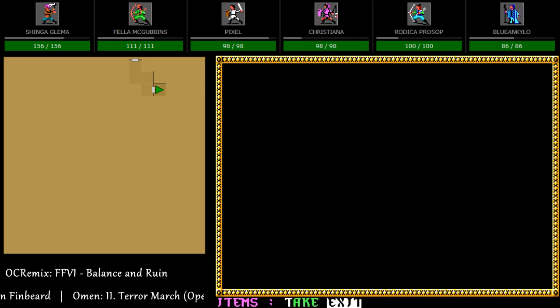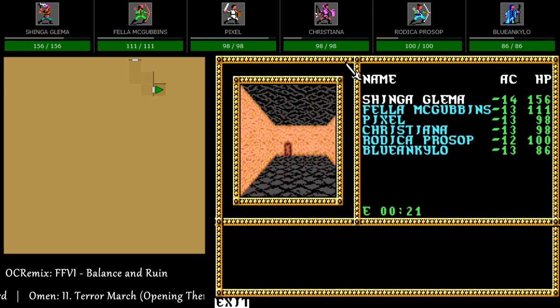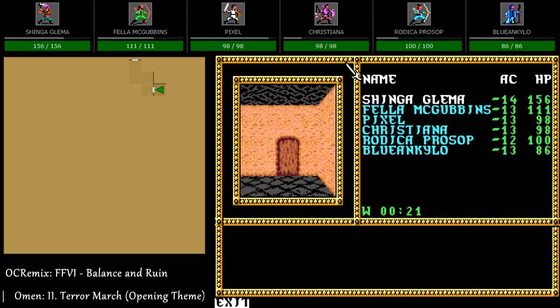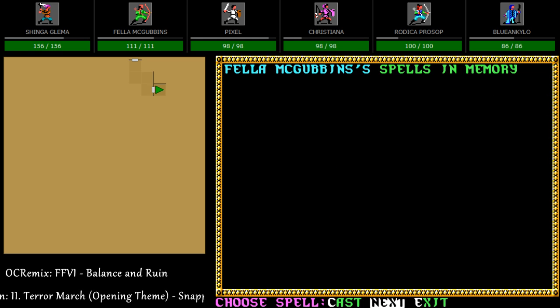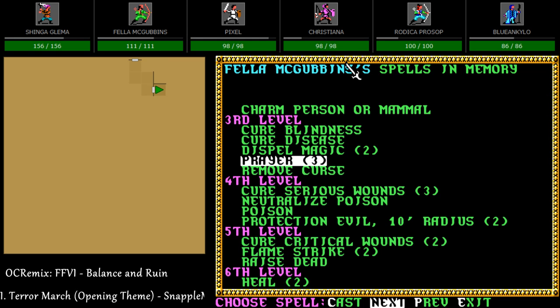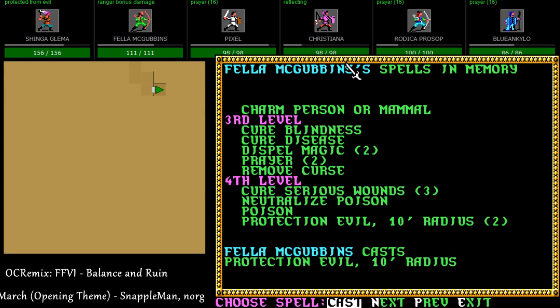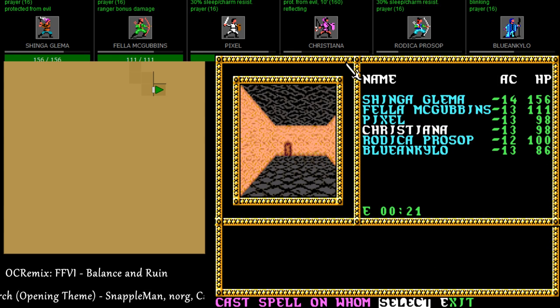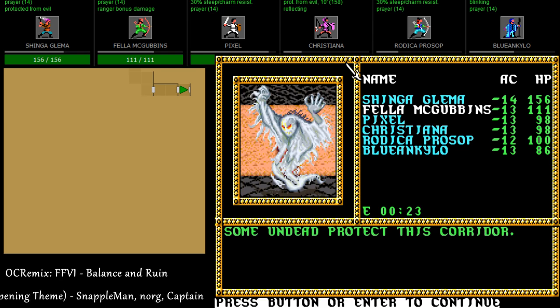It's probably worthless, just leave it — it's from the vampire thief. Let's cast a little bit of protection magic. It doesn't seem like it's going to be that strong so I'm not going to worry about blessing and stuff, but prayer lasts a while, protection from evil lasts quite a while. We'll leave it at that for now.